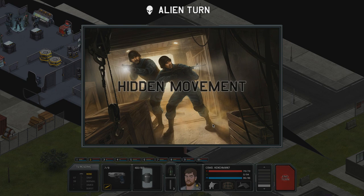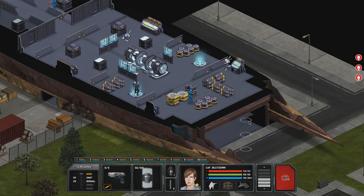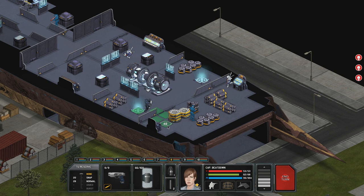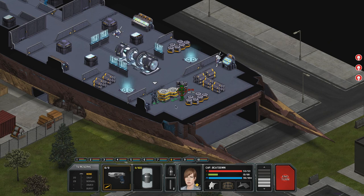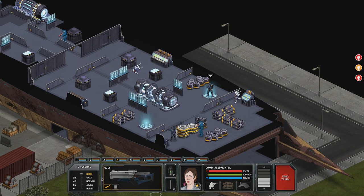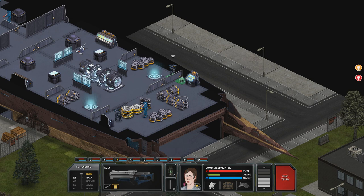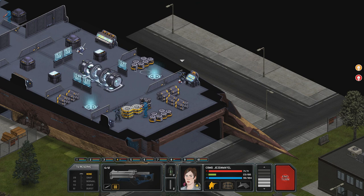Hidden movement. First things first — Captain Beatdown is probably going up there first. Lucky. That's a really bad thing. How about — not bad. He's still alive. The shield has 11 health points left, so let's get someone else up here, perhaps a heavy. Jazzdemo is there — she can take care of this guy. Bye! Nice, very nice. You can crouch over here. What did this guy have? The sniper rifle — precision plasma. And a Haridan Warrior, not an elite. So that's alright.